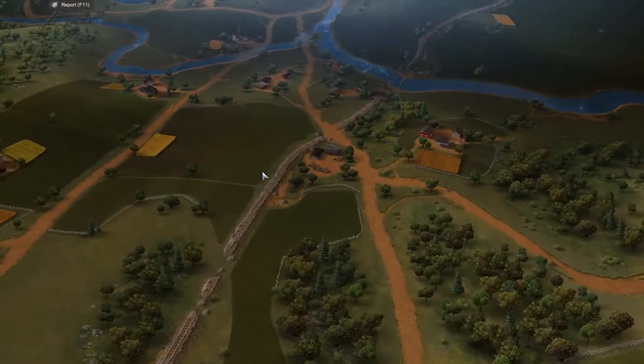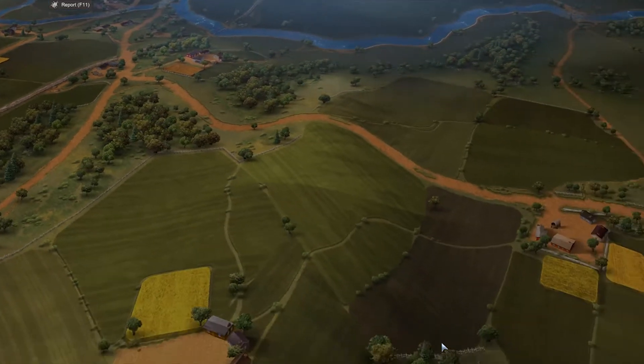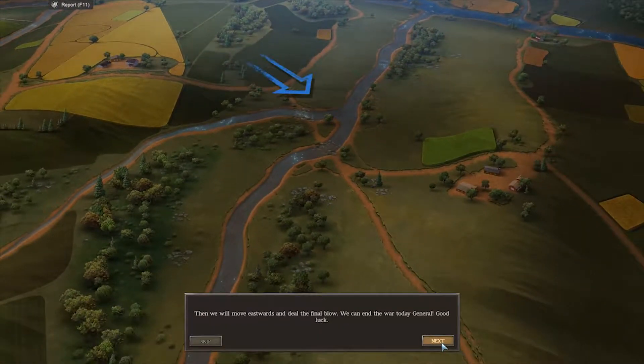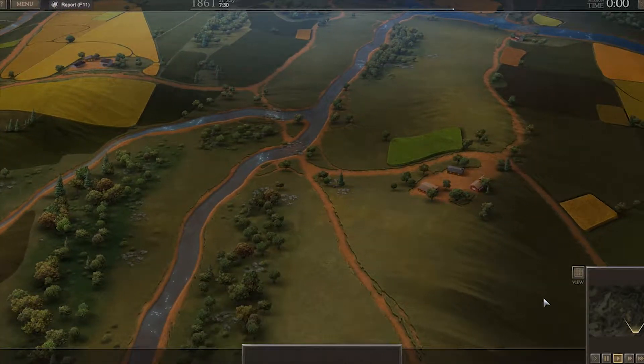Welcome everyone. Today we're going to be playing Ultimate General Civil War, and this is the Battle of Manassas Junction — the first Battle of Manassas Junction, also known as the first Battle of Bull Run. We are playing as the Union, taking up from where we left off, and we are going to be trying to win this battle, which was historically a Union loss.